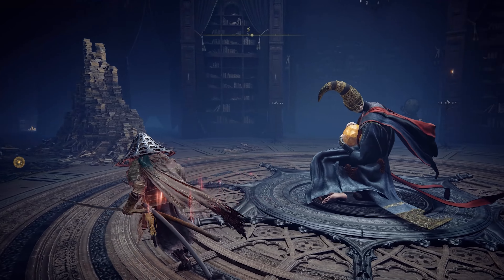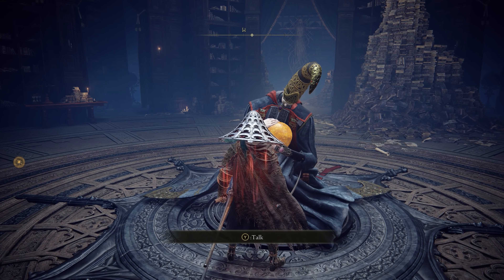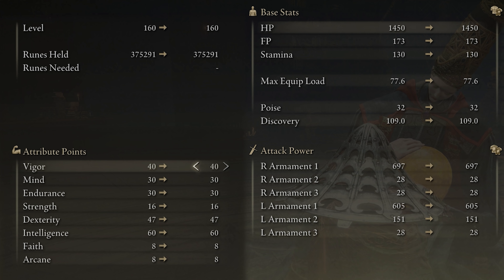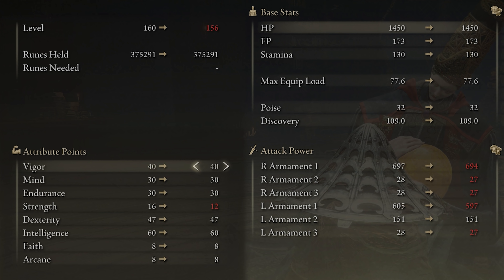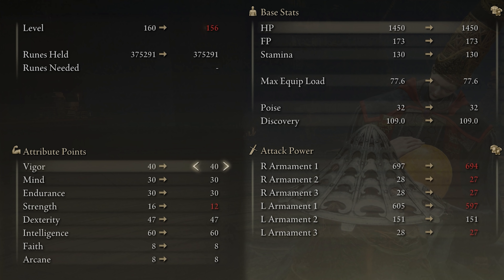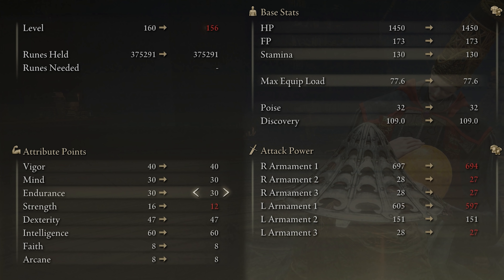Now for the stats — we're at the Academy of Raya Lucaria using the Queen Rennala to show the stats. For attributes on this build we have 40 on vigor. I know a lot of people like to go 60, but I'm fine with 40. If you want more vigor, take some points out of strength, since we don't really need much strength here. I have 16 strength only because I was using the Dark Moon Greatsword. Mind is at 13 — good enough to help cast Transient Moonlight. Endurance is important as stamina drains when using Transient Moonlight and dual katanas.